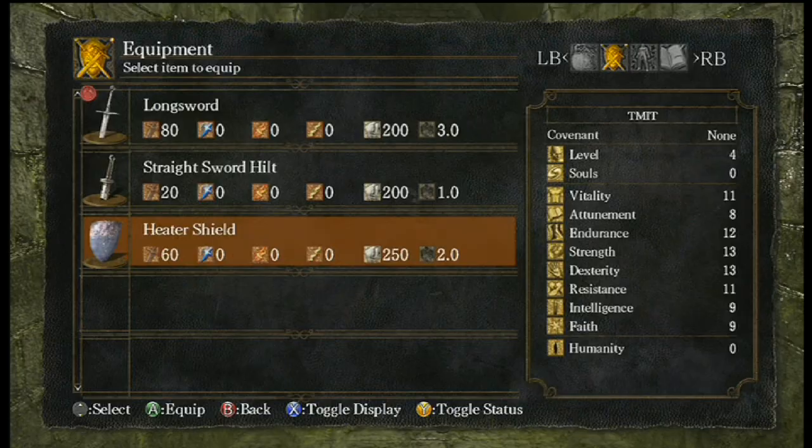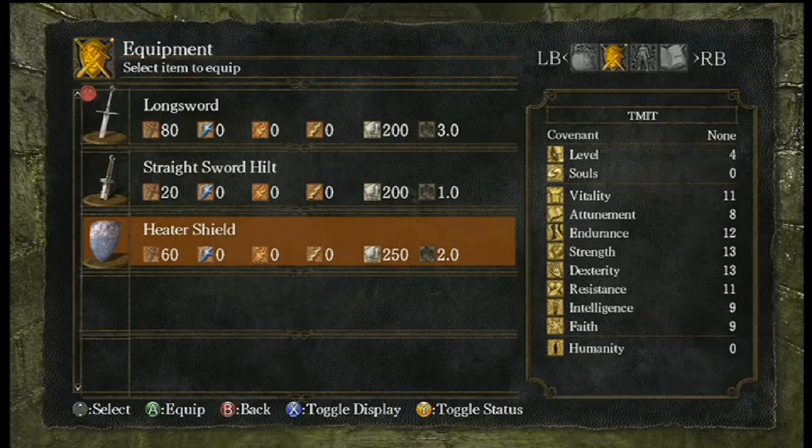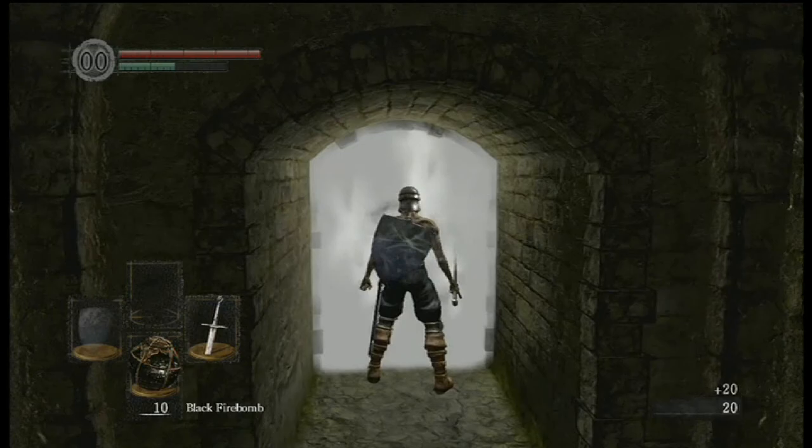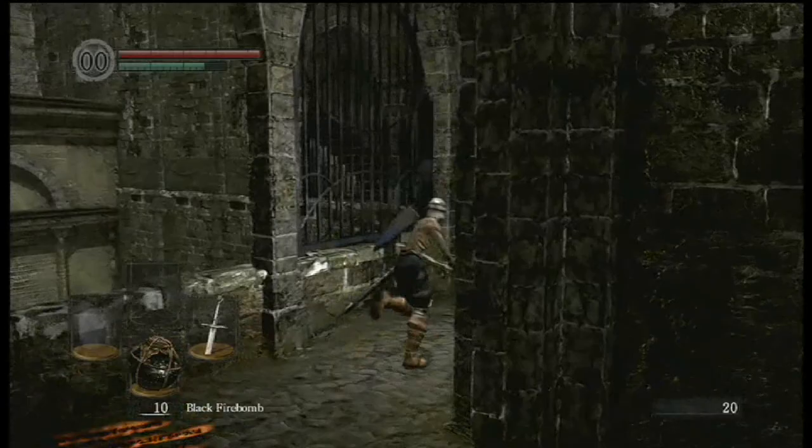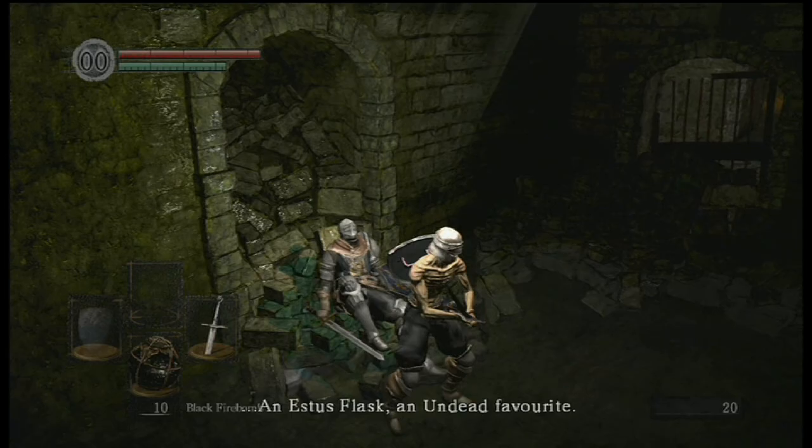If you want the Demon's Great Hammer in a regular playthrough, you can only get that by beating the Asylum Demon before you pick up your weapons. Black Fire Bombs are really the only way to do that in a fast manner. It's possible to beat the Asylum Demon just by punching him to death or smacking him with your sword hilt, but no matter how good you are, that's going to take a long time.